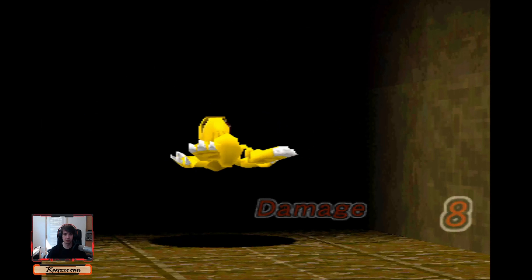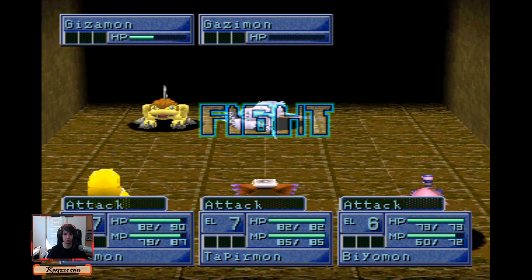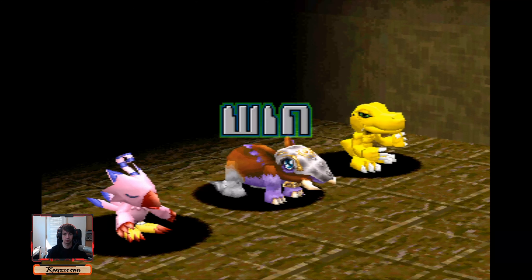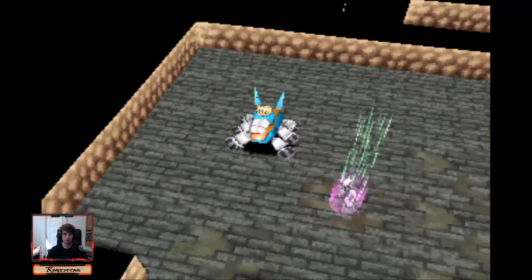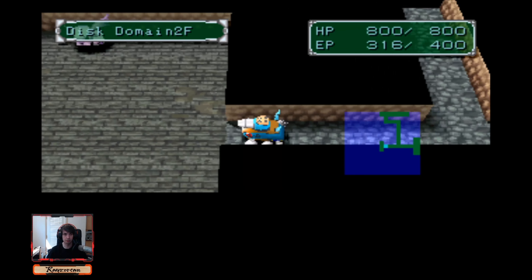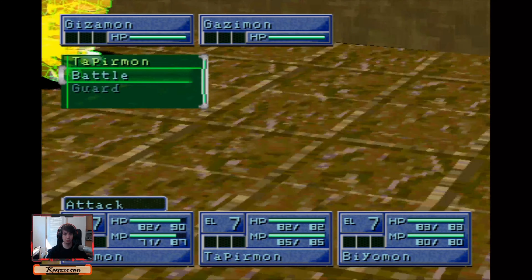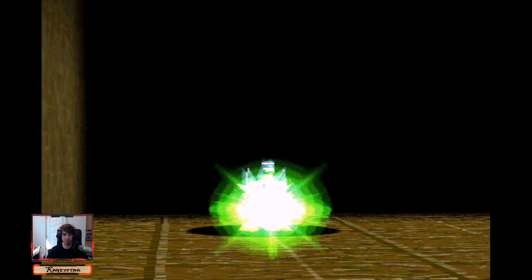I think the worst thing this guy can do is defense down, but it's not guaranteed. Now everyone's level 7. I think level 11 is when you can digivolve — not DNA digivolve. You have to be at least champion to DNA digivolve, and then you get a rookie. Since we know we one-shot Gazimon now, we can kill Gizimon in the same rotation, which is one of the better ways to farm XP — to kill him in one go.